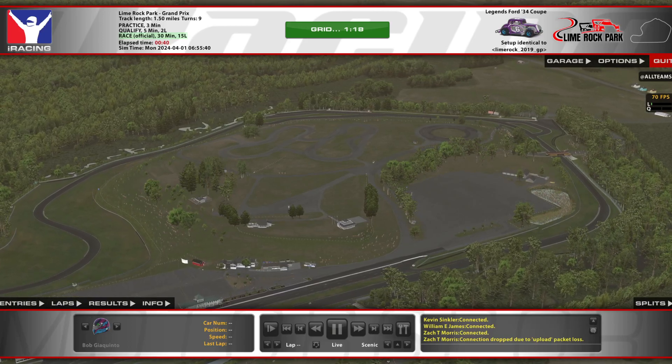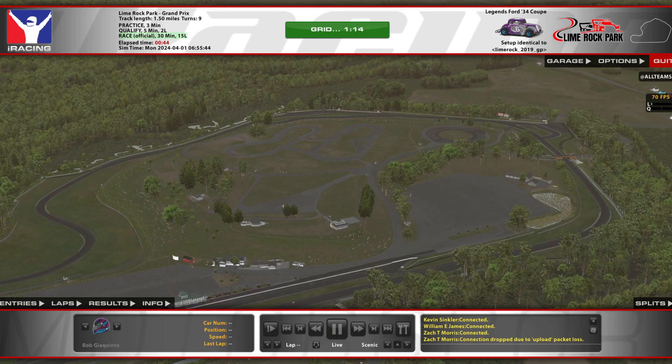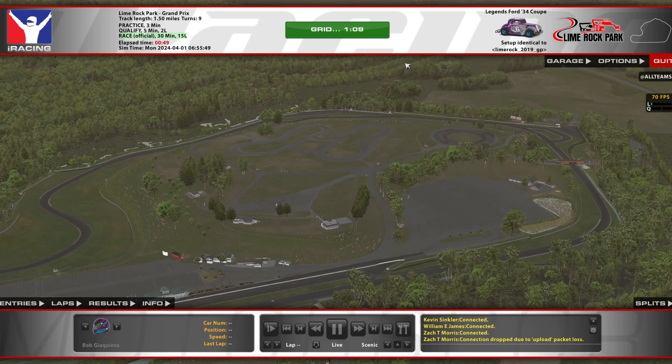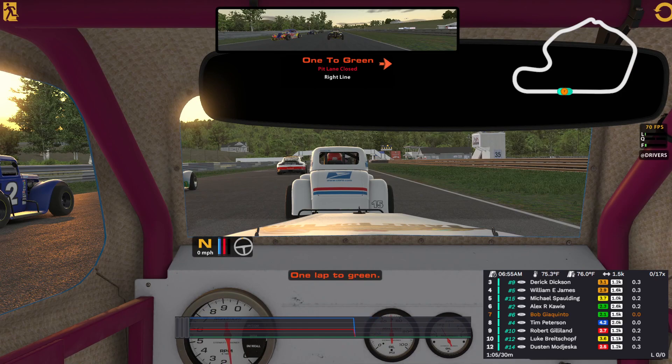Now it's time for something completely different, something I have never ever done. Advanced Legends at Lime Rock Park. This is going to be interesting. I'm the number 6 car, starting P7. We're on the right side. We've put in plenty of fuel to finish the race. Pit road is closed. The estimated fuel strength is 1,532. It's competitive out there. Head down, stay sharp. Let's try that.